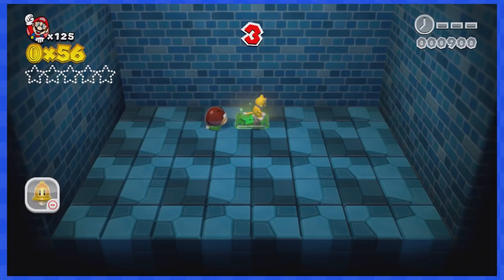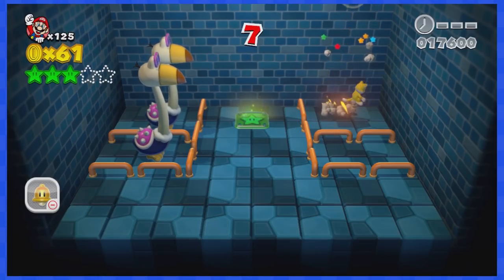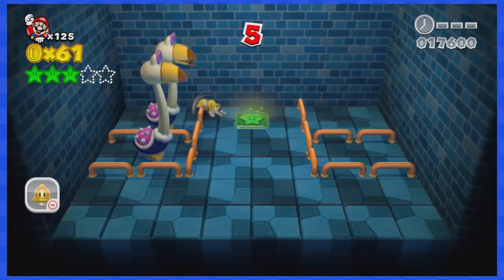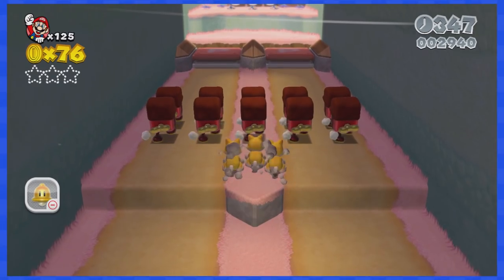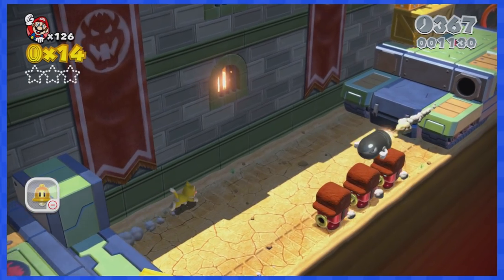2-Mystery House has five enemies to defeat for five green stars. For most of those enemies you can just chill in the center of the arena and wait for them to attack. When you actually need to move left, use the wall to face the left side and do a couple of cat dive attacks.